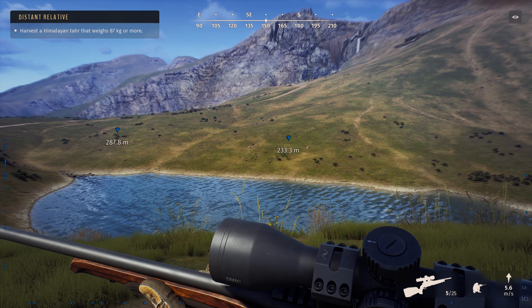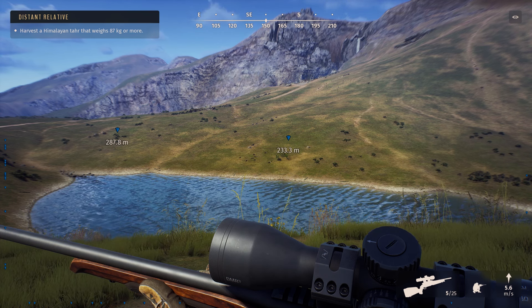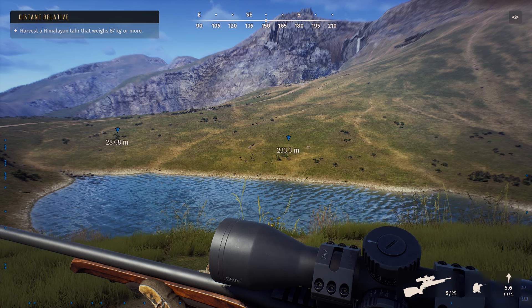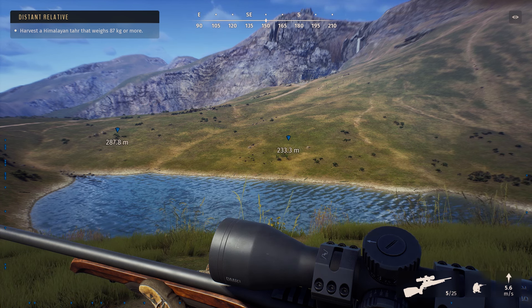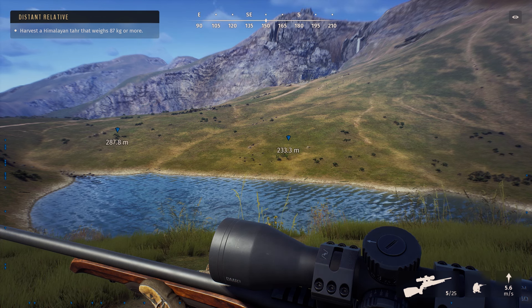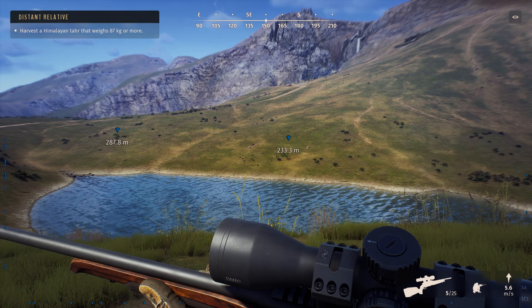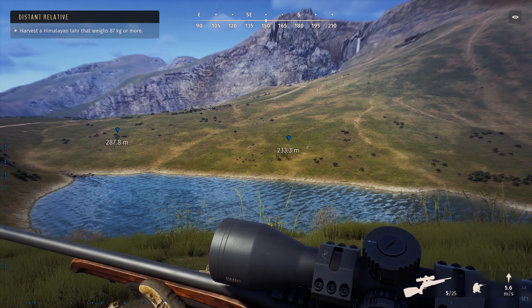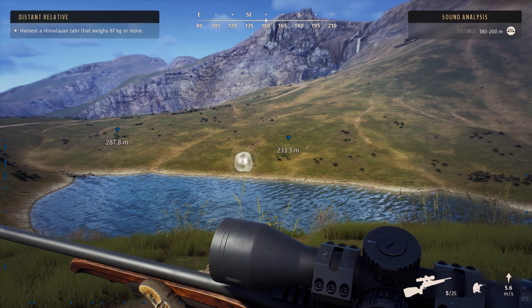We're going to harvest a Himalayan tahr that weighs 87 kilos or more. For the last week or two, I've been watching Himalayan tahr, trying to find a big boy, trying to find a 5-star. I've been watching this 4-star in front of me, and for what seems like a week now, he just hasn't aged anymore. So I'm going to take him out, because I just don't think he's got the genetics to make a 5-star.